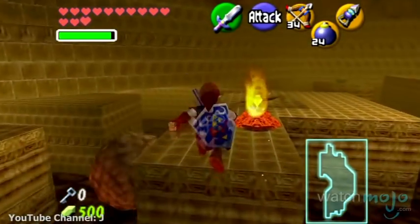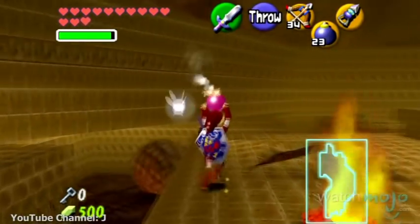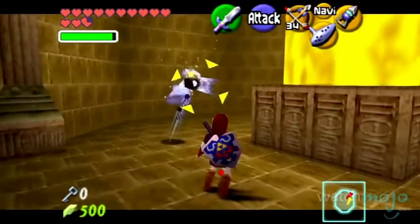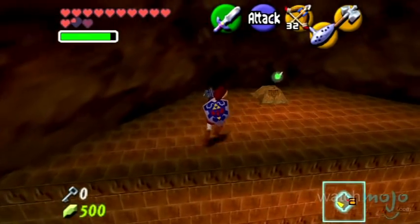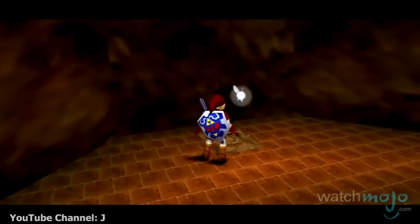Ocarina of Time, and the Zelda franchise in general, is filled with iconic temples for each element, and fire is definitely no exception. This is the second temple and the fifth dungeon in the game that Link has to tackle. The iconic puzzles and enemies of the franchise are given a fiery twist here.